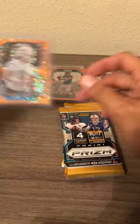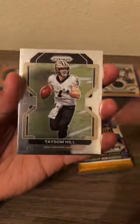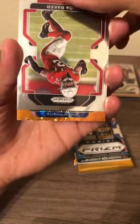Justin Herbert the man with the plan, Taseem Hill the man with the backup plan, Budda Baker, and our orange disco is going to be Jalen Ramsey for the Los Angeles Rams.